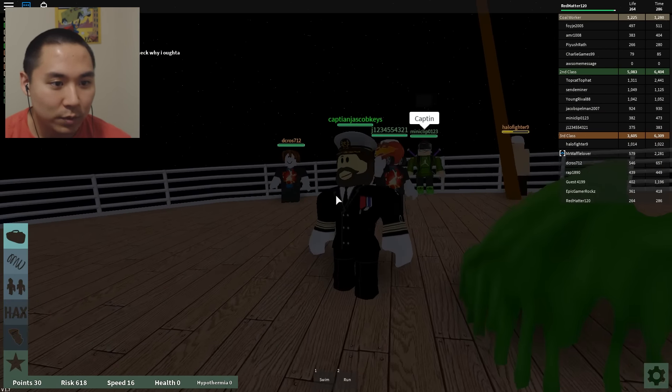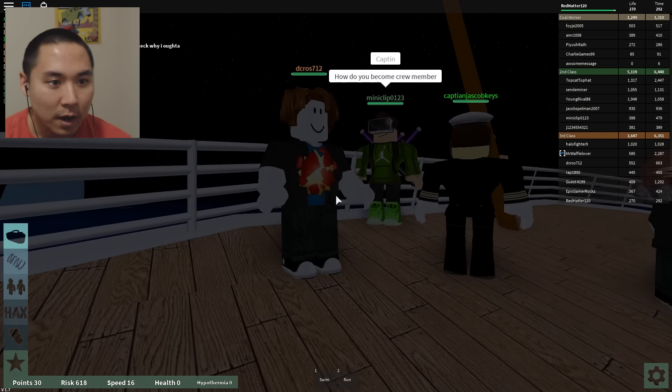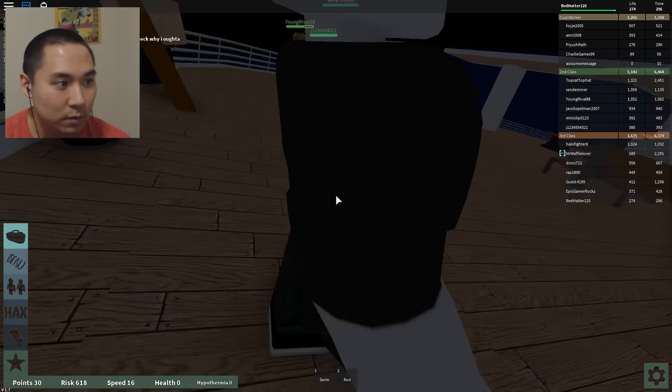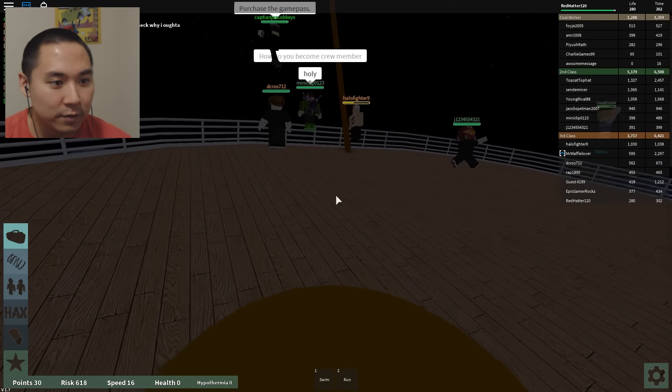What do we do? Hey, Captain Jacob Keys — how do you become a crew member? I don't know. Well guys, I guess this is the end of it. It was really nice, you know, being on this ship with you guys.